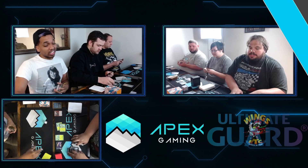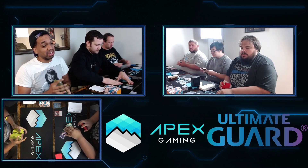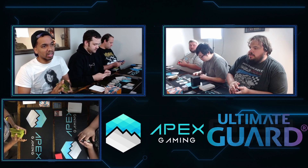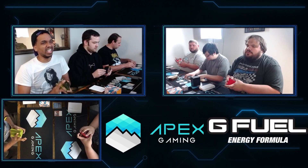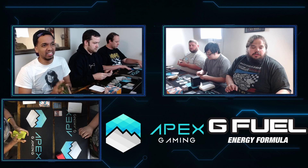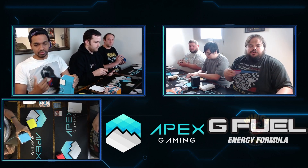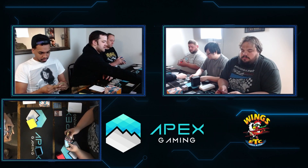If Bridges had gone for the turn-five Archfiend, it would have got hit with a Chain to the Rocks before he could play it. But when he does it all in one turn, Doolittle needs an instant-speed way to either kill the Archfiend of the Dross in response to the Alteration, or needs to kill the Alteration or his own creature to prevent it. Unfortunately for Doolittle, he didn't have it. Now we're moving on to the sideboards.